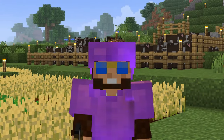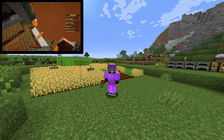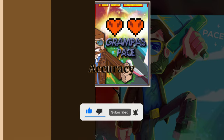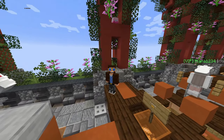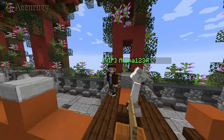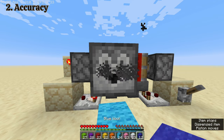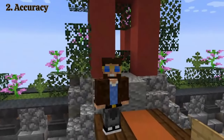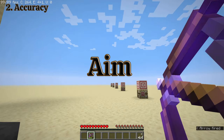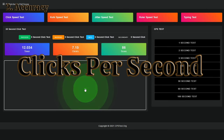Before we move to the most frustrating part of my training session, let's jump to the next section of the video and we'll get back to this later. Accuracy is the quality or state of being correct or precise — another definition is the ability to do something without making mistakes. With those two statements, I'll be focusing on these topics: Aim, Hotkeys, and CPS.